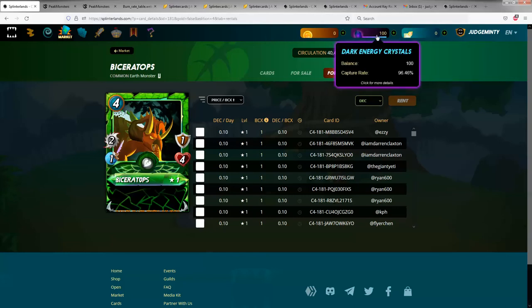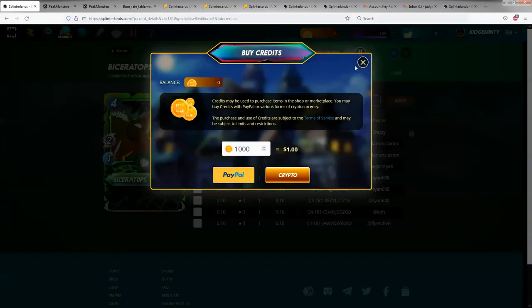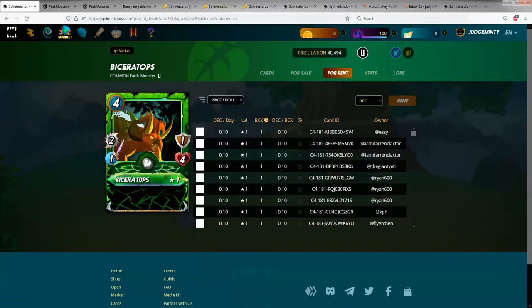For example, what I did is I just sent myself 100 dark energy crystals from my other account. You can either use dark energy crystals to rent or buy things, or you can use credits. If you want to use credits, you just click on credits and it gives you the option of adding credits using PayPal. You can buy credits just as easily — maybe the easier way to do it if you don't have any DEC from other accounts.